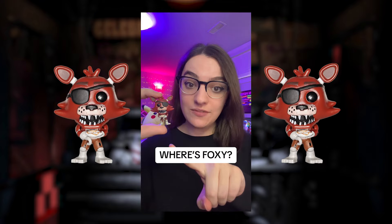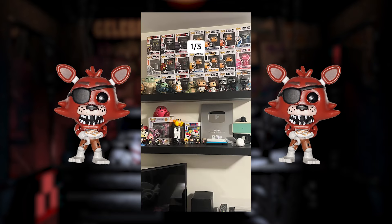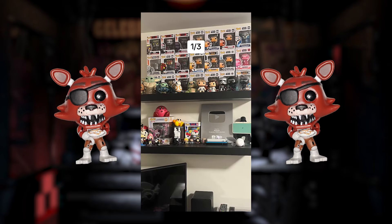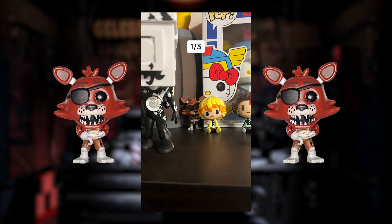I need you to find this little Foxy Funko Pop in these photos. This is a game of Five Nights at Freddy's I Spy. Here is your first photo. It is your job to locate Foxy. Think you know where he is? Well, in 3, 2, 1, and there's the answer.